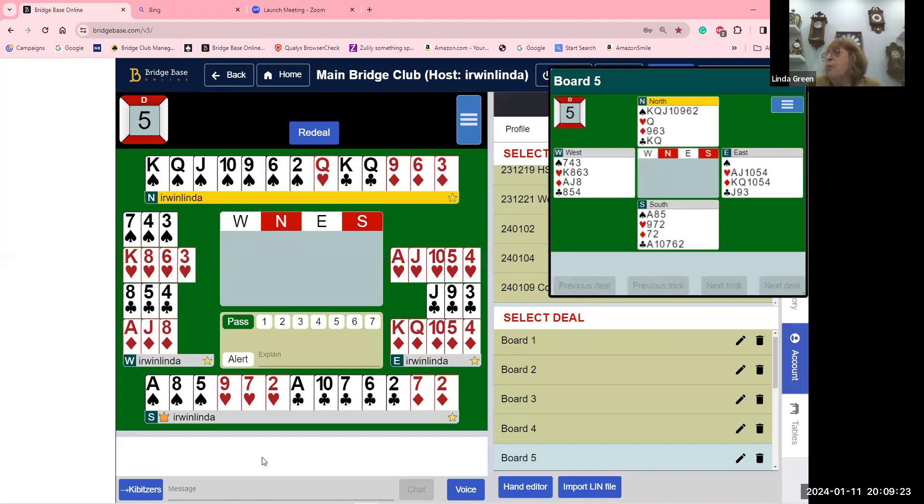West bids four hearts because west knows there are at least nine cards and they're not vulnerable. I can't see how north could not go four spades with that lovely long spade suit. Now it's a matter of decision — we passed and made our partner bid. Are we going to go five hearts with a void? My partner made a free bid over three spades, so I think I'm going to go five hearts.